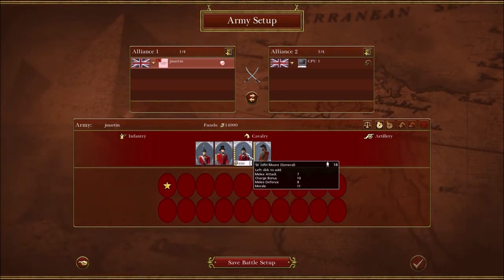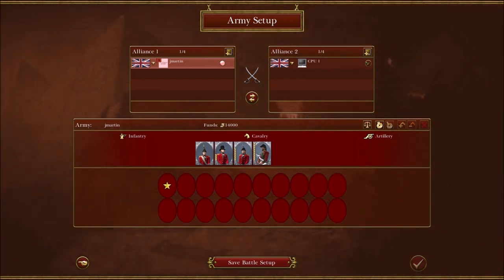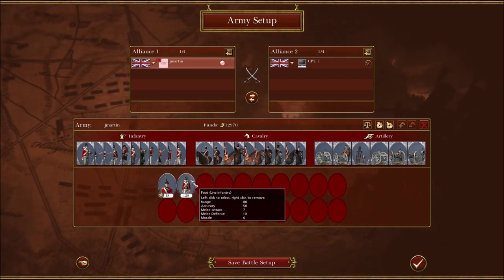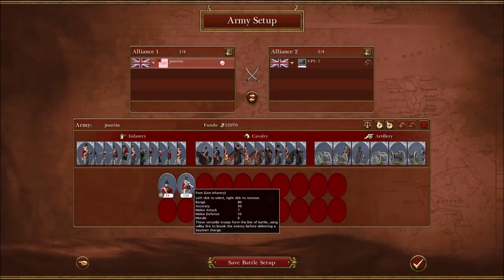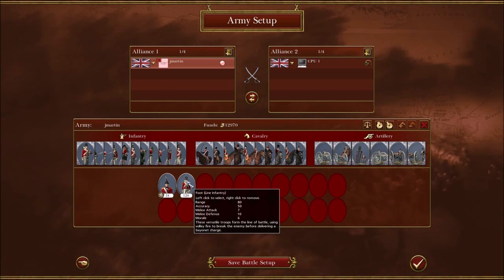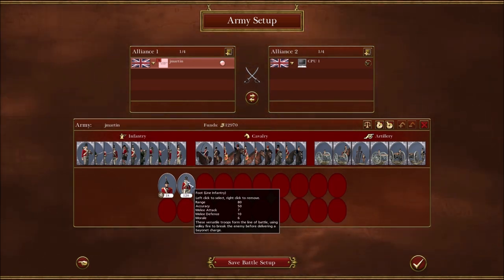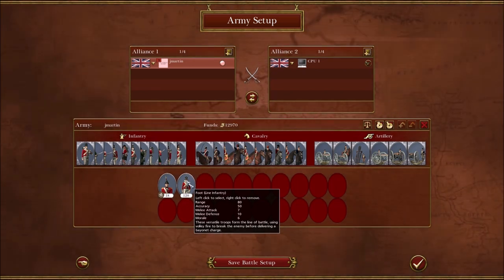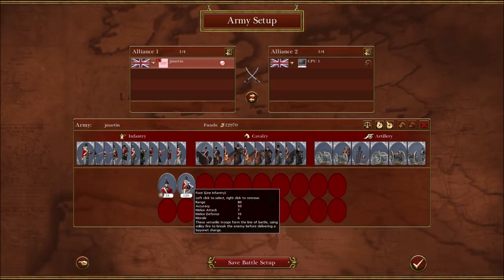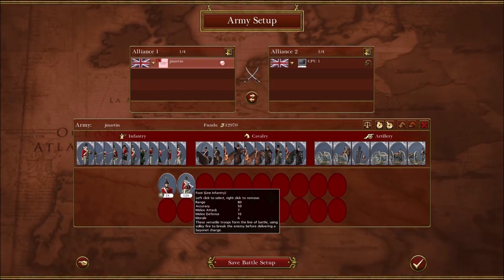Let's start with Great Britain. I pretty much never use any of the expensive generals. The strength of Great Britain is their foot unit — at a cost of 760, this unit has an accuracy stat of 50. This is by far the highest accuracy stat of any line unit in the game. The Prussians have an accuracy of 45, and then basically everybody else has an accuracy of 40.